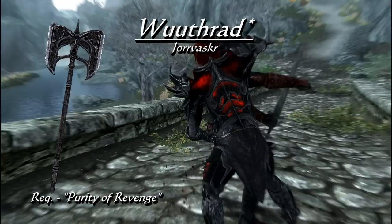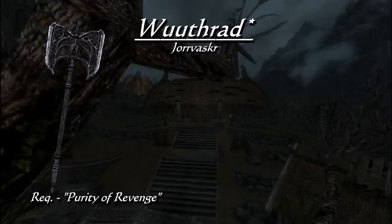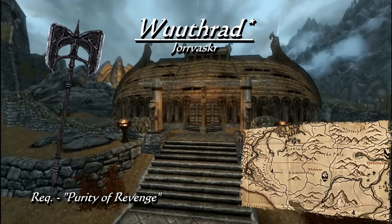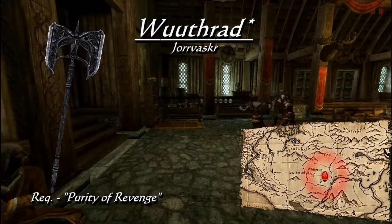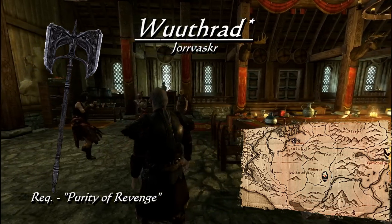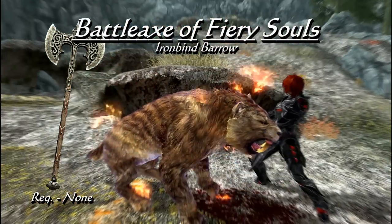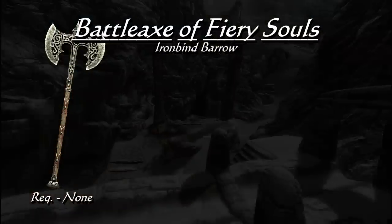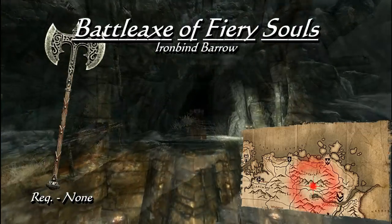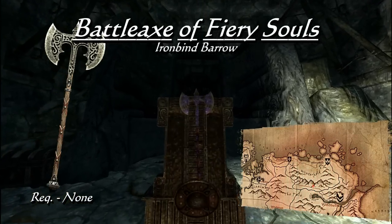Now for a couple of battle axes — one of which does justice to the name: Wuuthrad, the weapon of Ysgramor. It has a base damage of 25 and is said to be especially deadly to elves, which translates to 20% extra damage to the elven races. The pieces of Wuuthrad are obtained during the Companions questline beginning in Jorrvaskr, a mead hall in Whiterun, and during Purity of Revenge it is given to you to carry into battle. The second is unique by its enchantment — the Steel Battle Axe of Fiery Souls is the only one with the Fiery Soul Trap enchantment, which can be disenchanted for use on other equipment, giving both the soul trap effect and 10 points of fire damage. It is found in Ironbind Barrow, west of Windhelm, on the back of the throne in the final chamber.